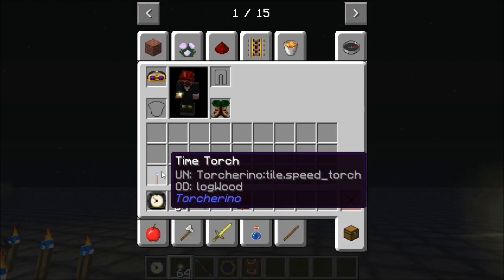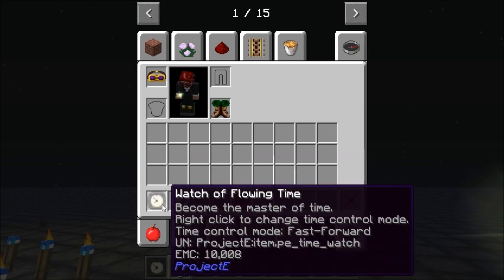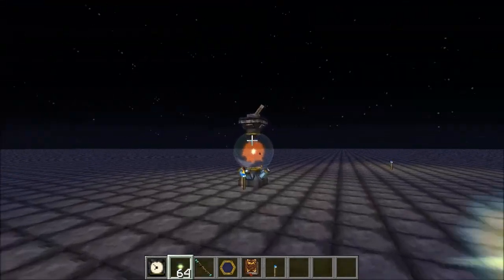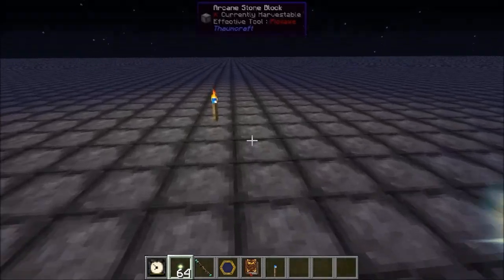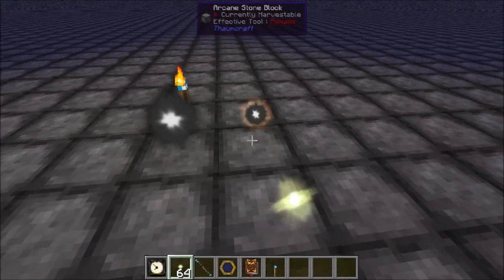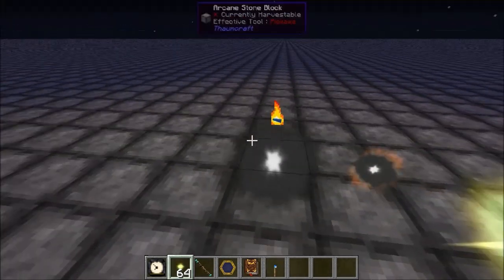These are two mods I don't actually use so I might not be using them correctly. Anyway, let's look at the basics. The basics of node bullying is a larger node will eat a smaller node. I've got two nodes there and a time torch to speed this up a little bit.